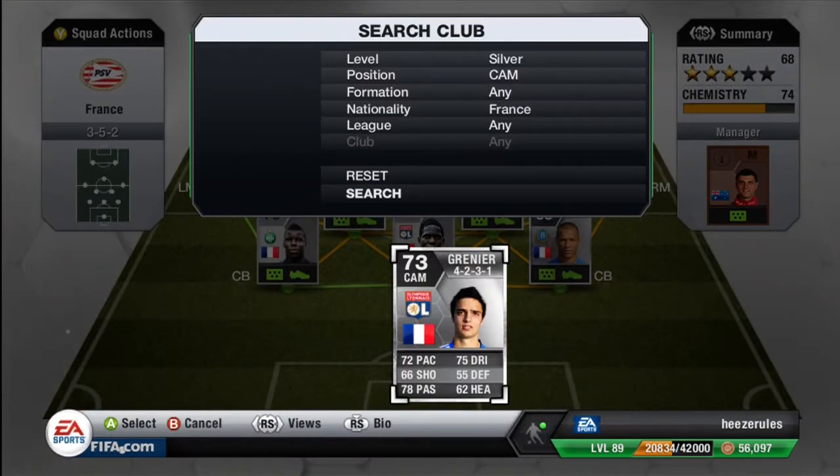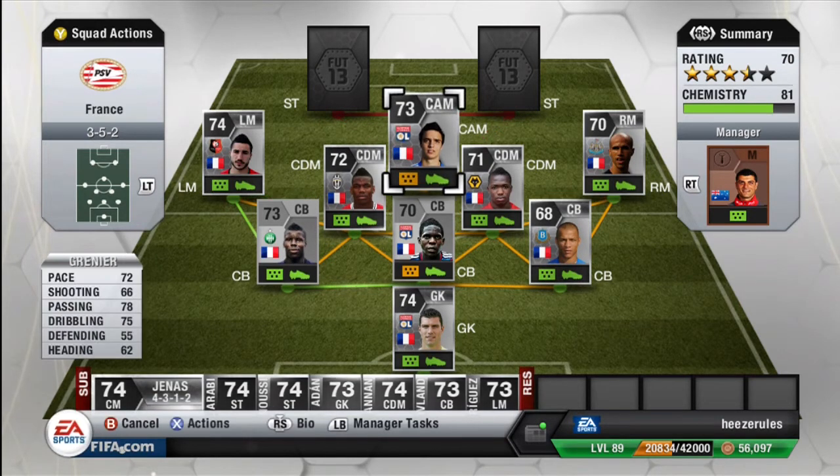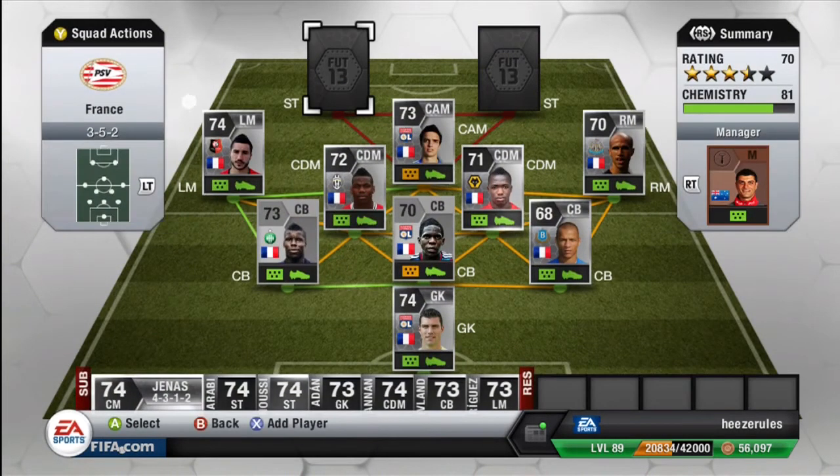Moving on to the center attacking mid — we've got Grenier. He's pretty much there to fill in the CAM spot because there weren't any great silver France center attacking mids in my opinion. He has some pretty decent stats: 72 pace, 78 passing, 75 dribbling and 62 heading. He plays for Olympique Lyon in the league, he cost me 850 coins, 3 star skills and 3 star weak foot. He scored 4 goals for me.